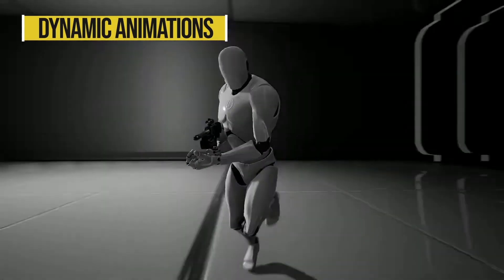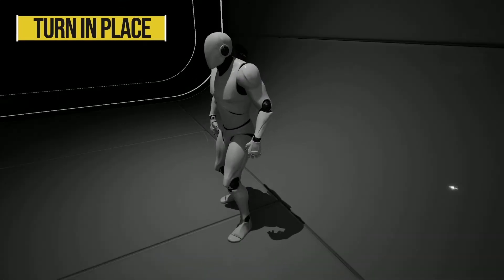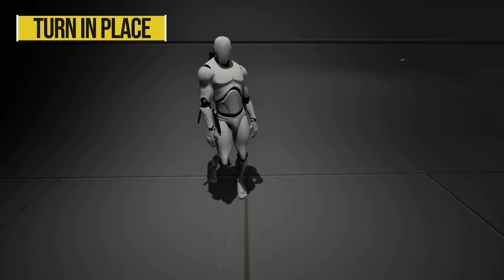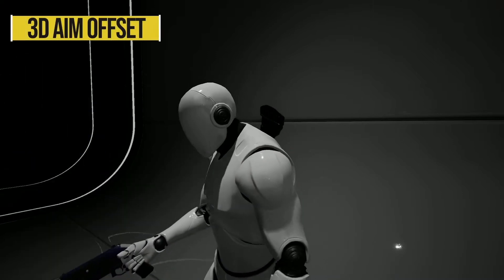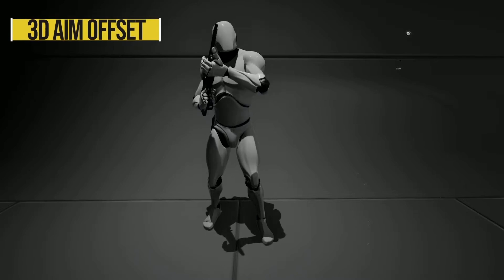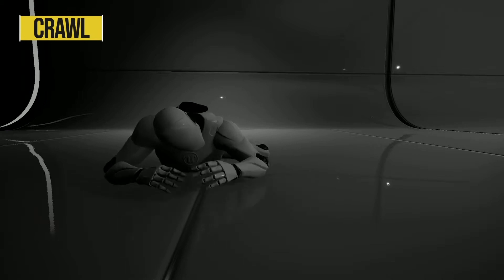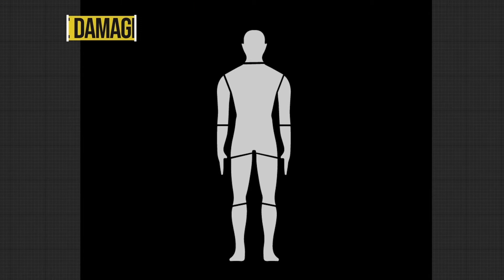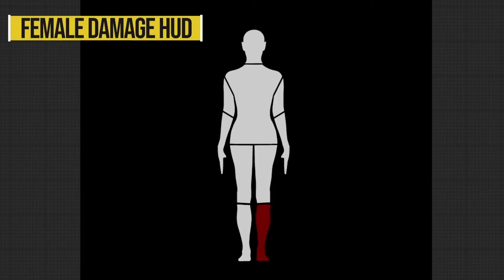We've also got physics-based and blended animations allowing effortless animation updates based on the character's damage state, 300+ animations, a zombie AI, a movement speed penalty system — so if you break your leg you'll be moving slower — a 90-degree turn-in-place system, 3D aim offsets for two-hand and one-hand animations, velocity-based lean and tilt on movement, both male and female HUD with damage markers, bone break hit reactions, and much more.